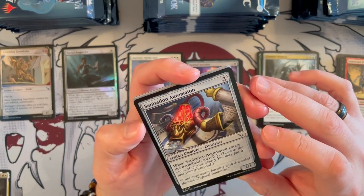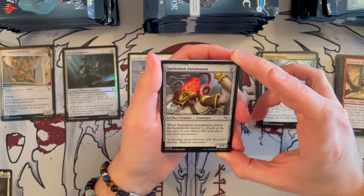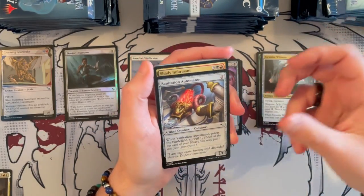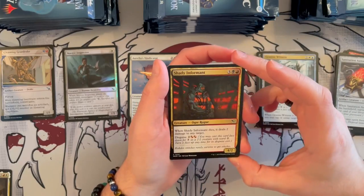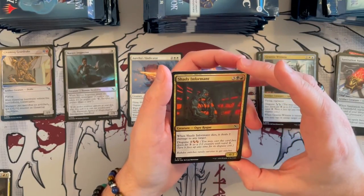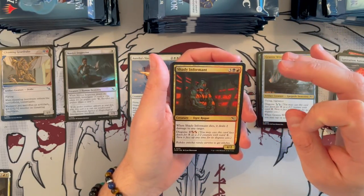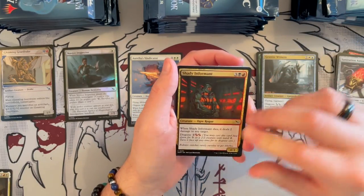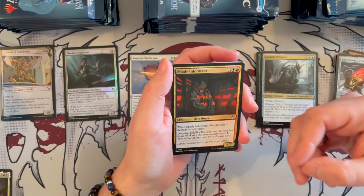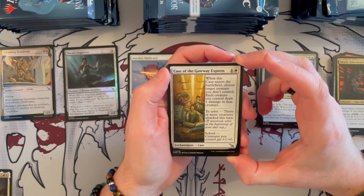Sanitation Automaton — it's a 2/1 Construct, costs 2 generic. When it enters the battlefield, you get to surveil. It's okay — trades downward, you get to surveil, so maybe in certain decks it could be okay. Shady Informant is a 4/2 Ogre that costs 5, so it trades down way too easily. When it dies, it deals 2 damage to any target. You can disguise it, so you can flip it at instant speed with priority. This could be really good to kill something on the back end — if it's something really big, you get to deal 2 damage. Otherwise it trades down easily, so if you're not using it for that, you're losing a little bit.